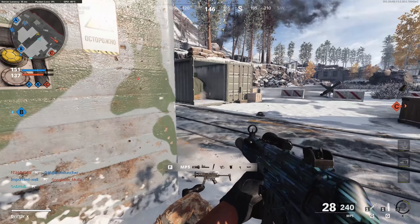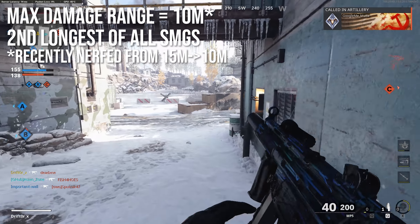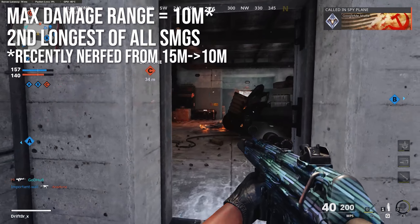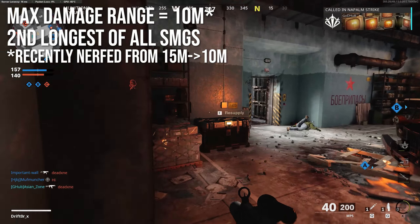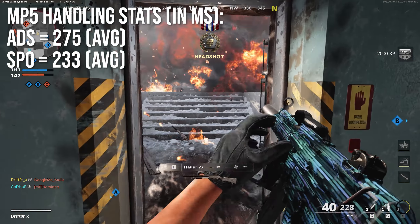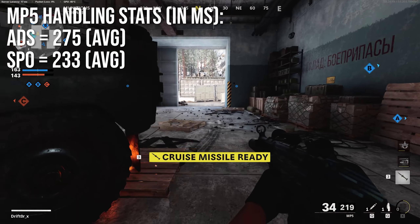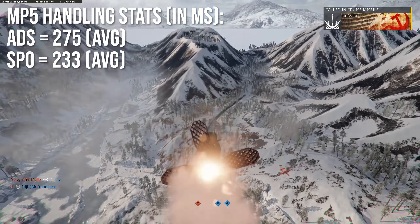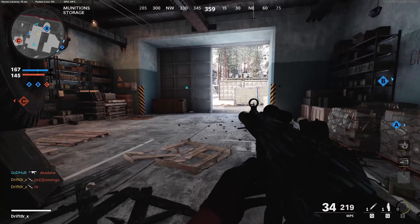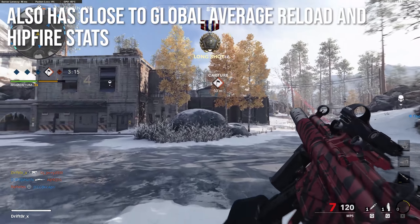It has a maximum damage range of about 15 meters, which is the second longest of all the submachine guns. The actual longest is the Bullfrog, and the Milano and KSB aren't doing too bad, with the AK-74U having a surprisingly short range. Just keep in mind the MP5 has the second longest range of all SMGs. The MP5 handling stats are 275 milliseconds for ADS and 233 milliseconds for sprint out time — both very average for submachine guns, and the entire SMG class is roughly within one or two frames of each other.